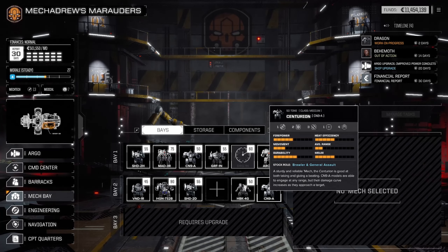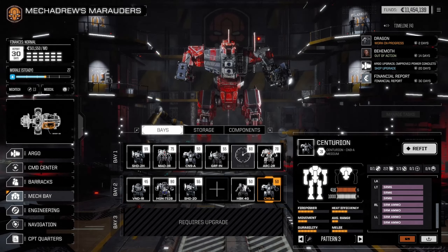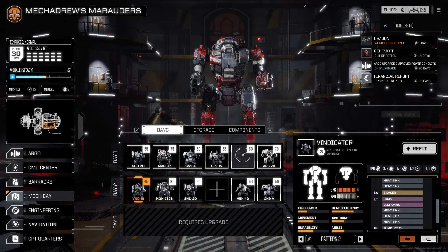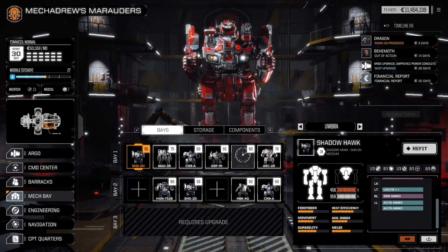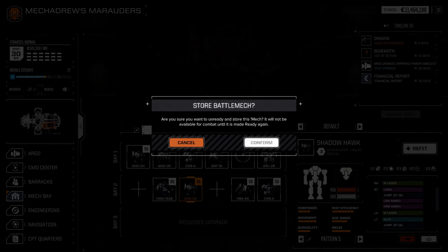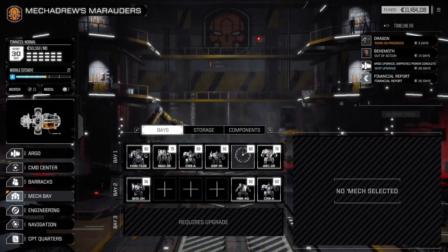We're gonna keep the Hunchback going for a little while longer. The other Centurion appears to be our missile mech, so we'll wait on that one. I think we're gonna send the Vindicator — we really don't have a whole lot of use for it anymore, it served us well but it's kind of outlived its usefulness. We've got a Shadow Hawk with the UAC-10. The other one just has medium lasers, so it can go to cold storage. We'll drop the Shadow Hawk down and put the Highlander in place.